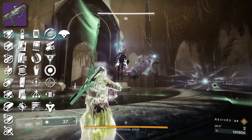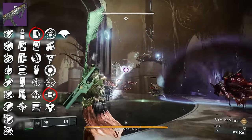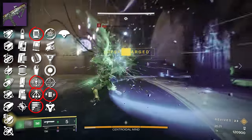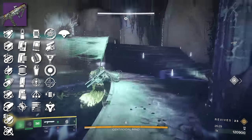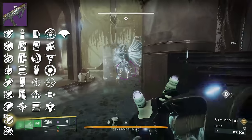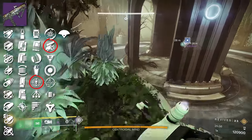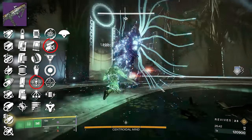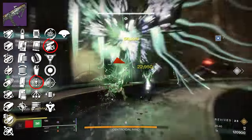Next we have Subjunctive — an Arc Lightweight Frame SMG. It's got Volt Shot, Shoot to Loot, Subsistence, Threat Detector, and Stats for All. All these perks can be enhanced since it's craftable. On the PvP side nothing is too crazy — there's Threat Detector and maybe Swashbuckler if you're doing a melee combo. There's just so much competition among SMGs that it'll be hard for Subjunctive to really stand out. But it can definitely be a contender against the likes of Ikelos inside of PvE.